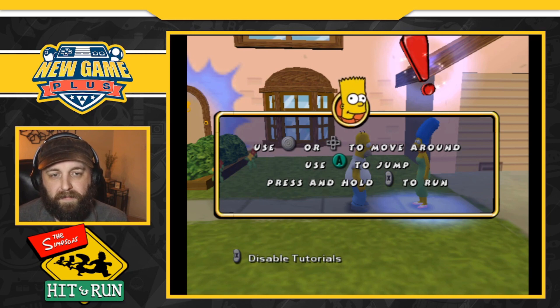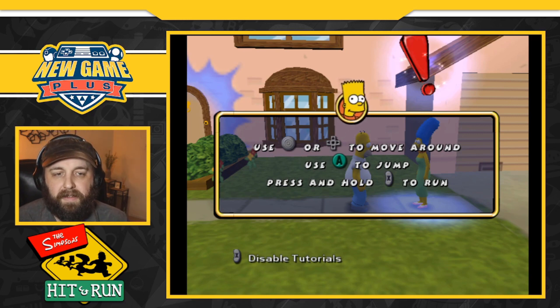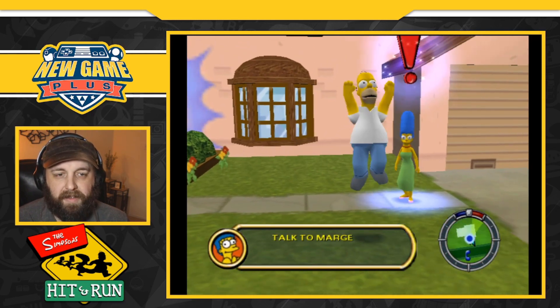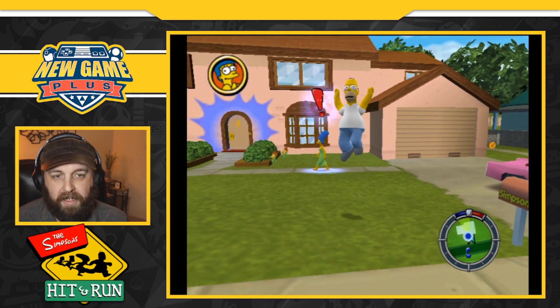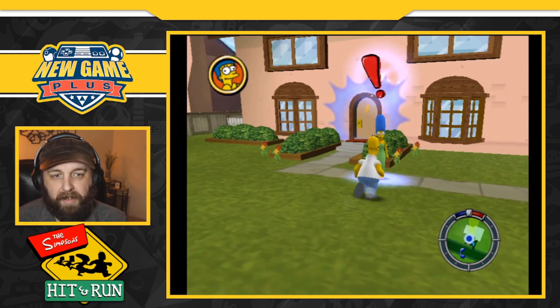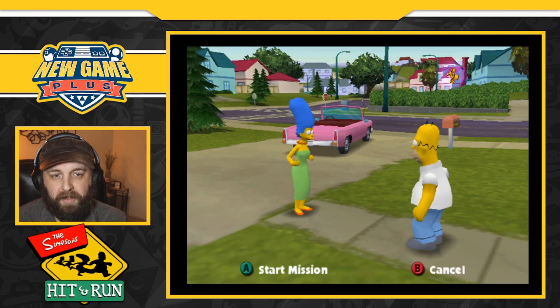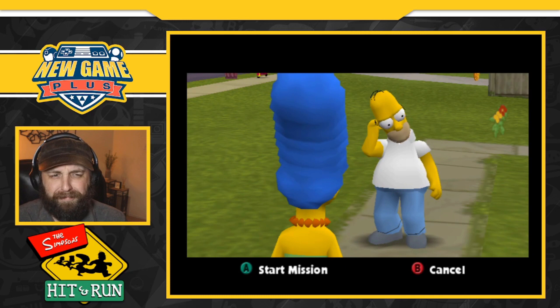Control stick or the D-pad — press the A button to jump. Any time you're in the air, hit jump again to get a little extra push. We got a double jump — nice. Double jump, run around. I don't remember what X does. Let's go talk to Marge. Okay so we're actually doing missions.